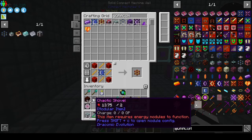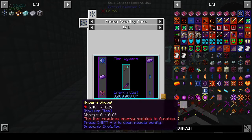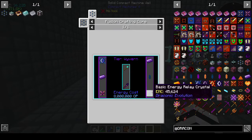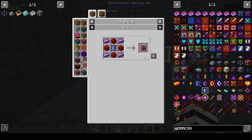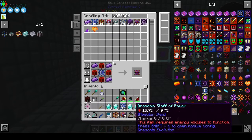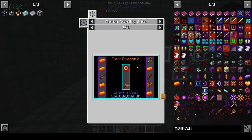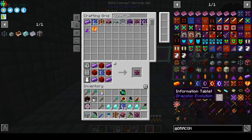We've got wyvern, draconic, chaotic - so wyvern is the lowest here. We need basic energy relay crystals and a wyvern energy controller. Okay, that's done. We're gonna need draconic stuff, but to make draconic stuff you need a draconic core - we need awakened draconium. Do I have awakened draconium? No. How do you make awakened draconium?